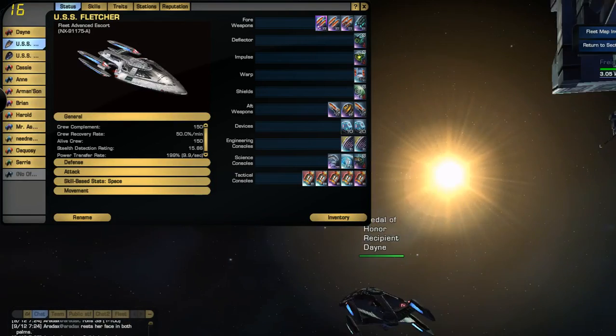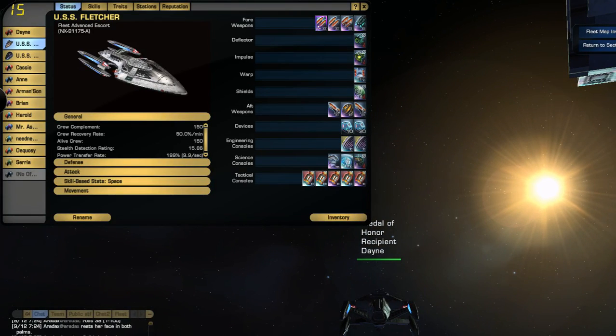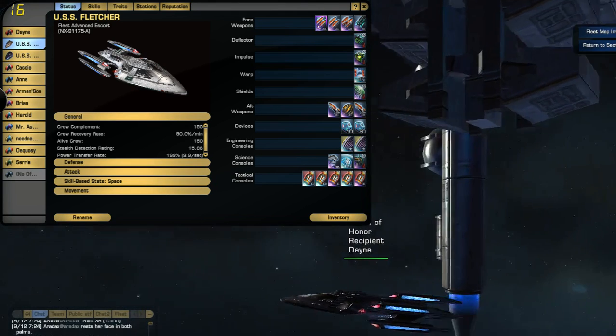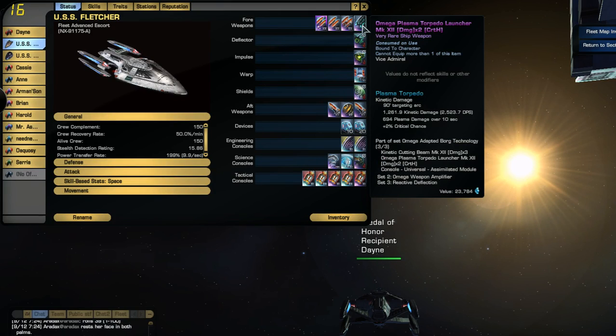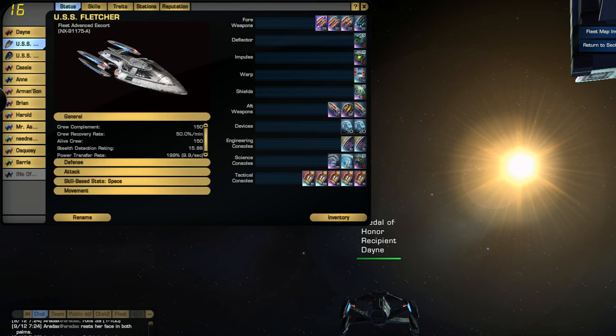I use Tactical Team 1, Torpedo Spread 2, Rapid Fire 2. This is one of my pride and joys — my Attack Pattern Omega 3. It resists tractor beams and increases my damage, and it's super awesome because my ship turns a lot faster. This makes my Omega Plasma Torpedo launch a plasma energy bolt. Then I have Rapid Fire 1 and Torpedo Spread 1. All these combined are really awesome.